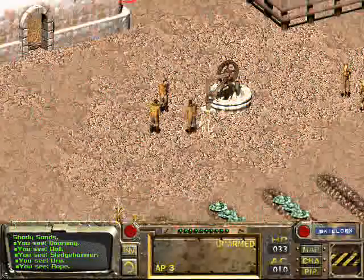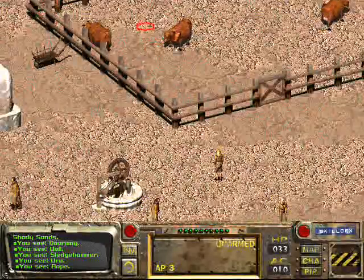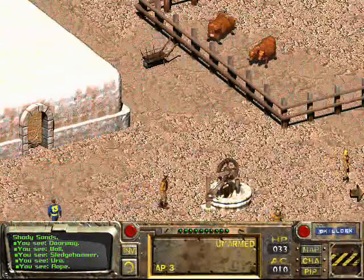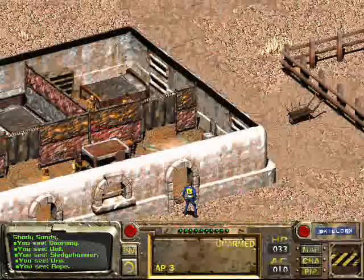Go here and you should find some random peasants walking about. Some brahman. Brahman are two-headed cows — sorry. Sorry to all those two-headed cows I just offended.